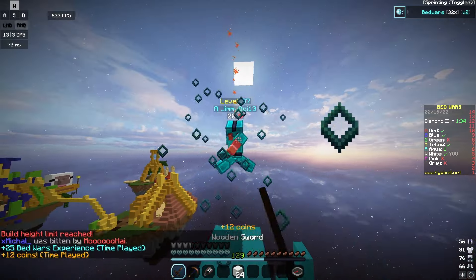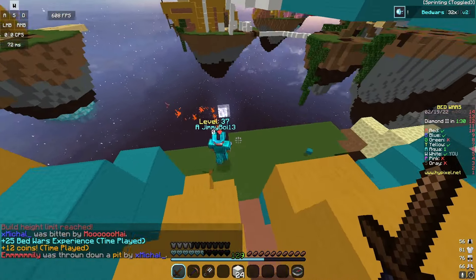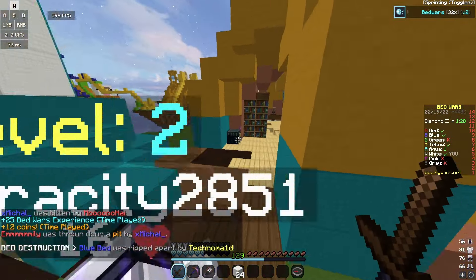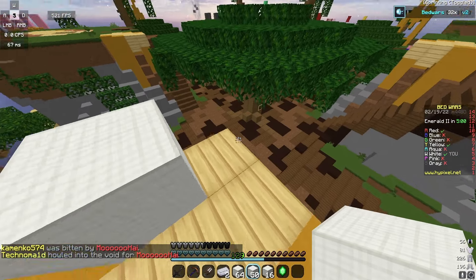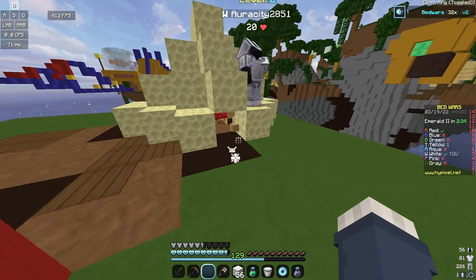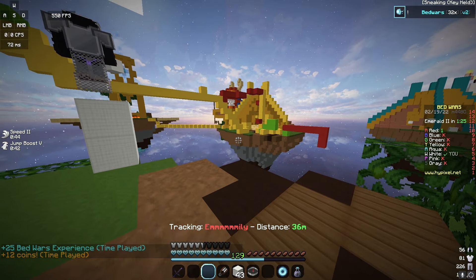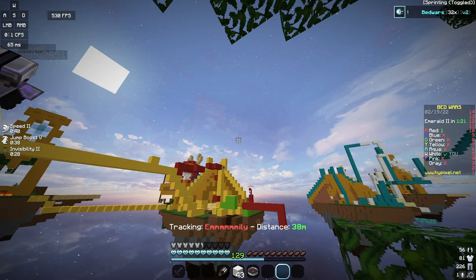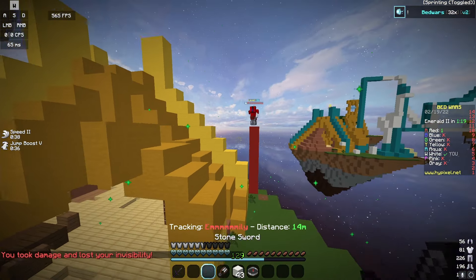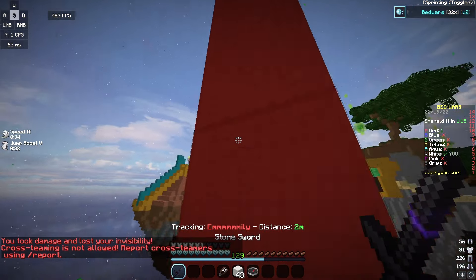Okay, I killed him, we're good. He's still alive — kill him, kill him, kill him! He's at zero. Okay, he jumped off, damn it. I just saw someone fall into the void. Alright, go ahead and bridge — nice! Good game.